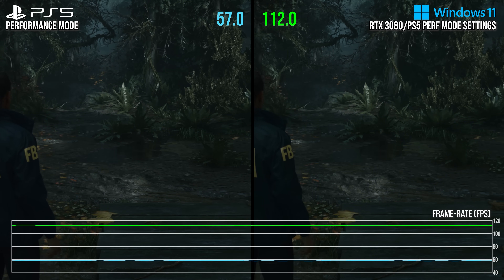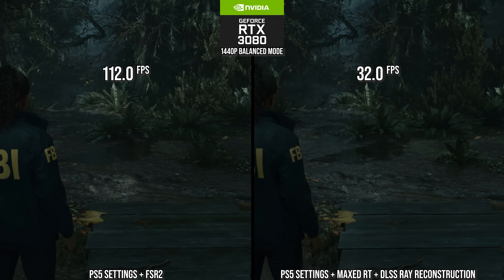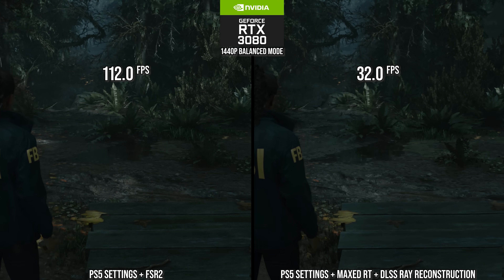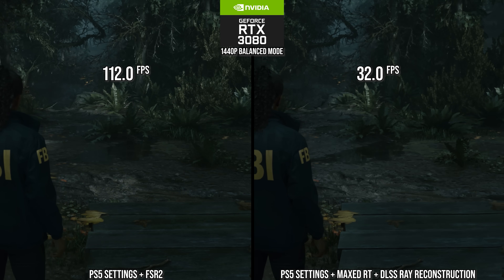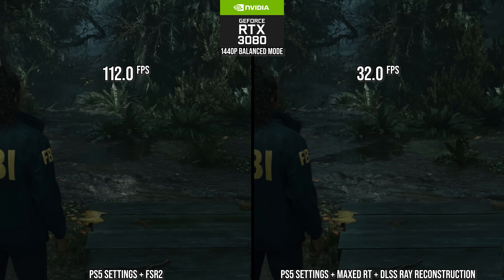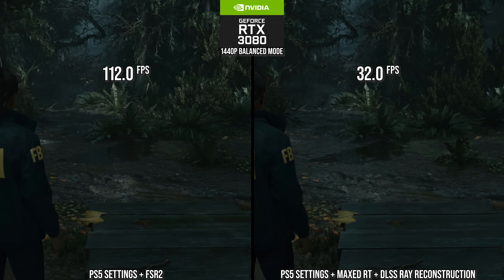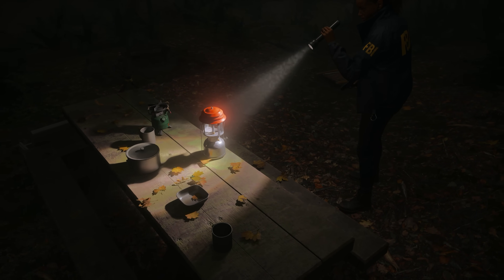But watch what happens when I max the path tracing options with DLSS reconstruction at that same resolution and otherwise same settings — the performance goes way down. You would essentially be looking at a 30 FPS experience at these maxed-out settings. I want to offer an alternative for 60 FPS with RT, so let's go through the settings.